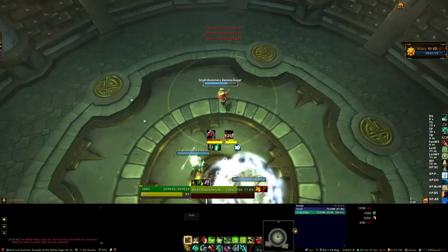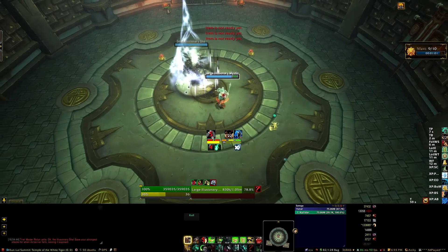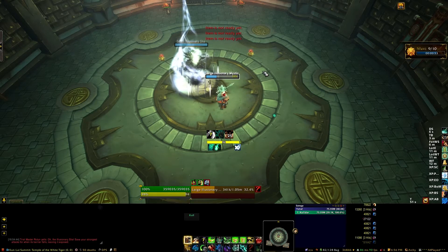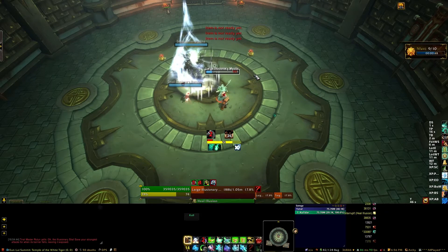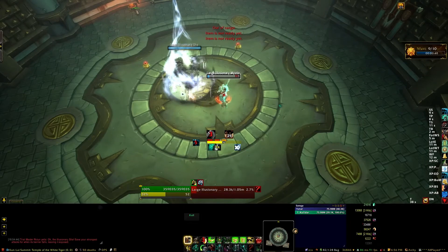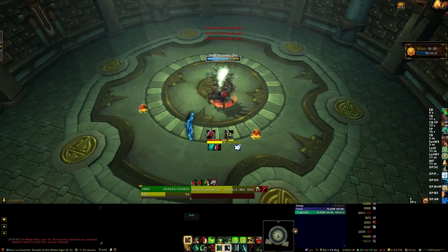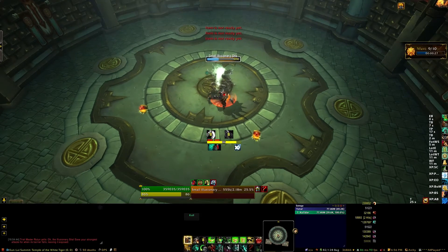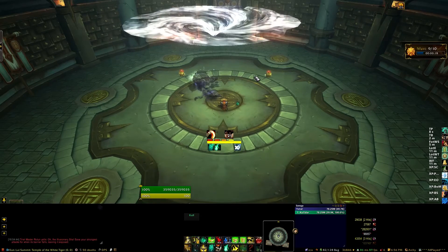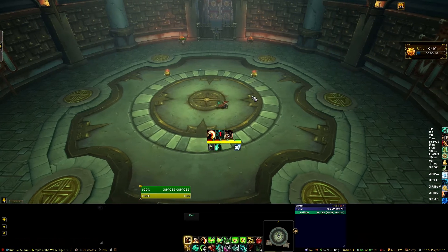Wave nine has a Shaw, a Banana Tosser, and a Mystic. Kill the Banana Tosser first so you don't get its debuff, then the Mystic second, with the goal of having both dead before 30 seconds into the wave so you're ready to DPS the Shaw when its shield drops. A Banshee spawns midway through — switch to it and kill it within the 10 to 12 seconds before it expires. Because this is wave nine, use a small damage output cooldown on the Shaw. If you saved your skull and rage buffs that spawn around the room, you could use one here and one on the last wave, or save both for wave ten.